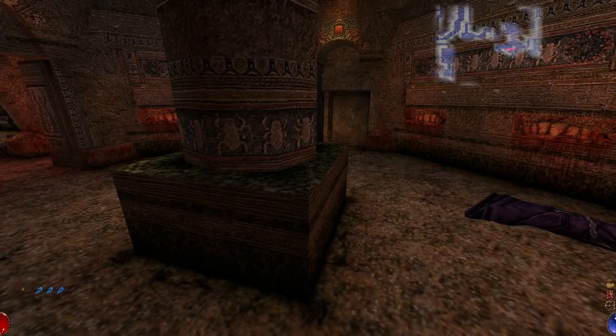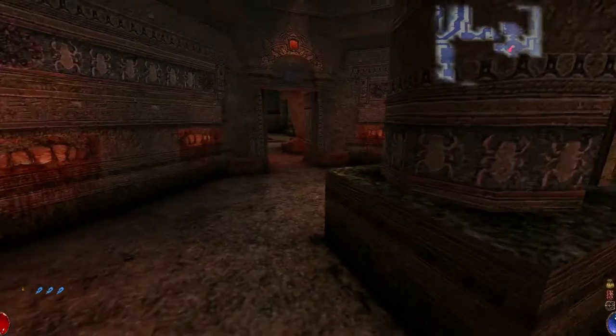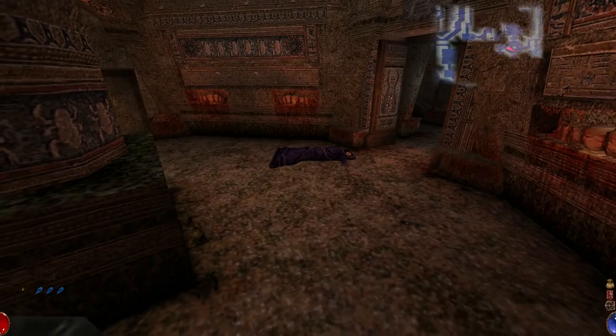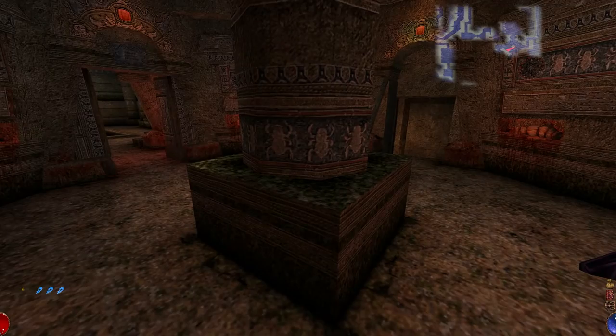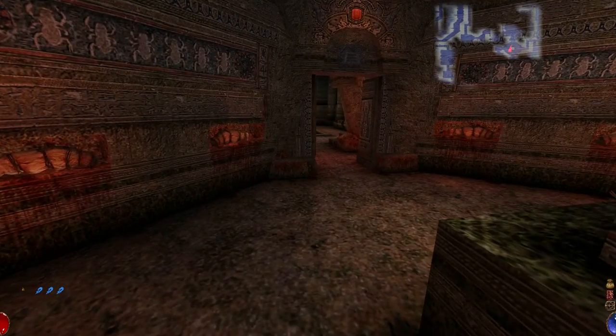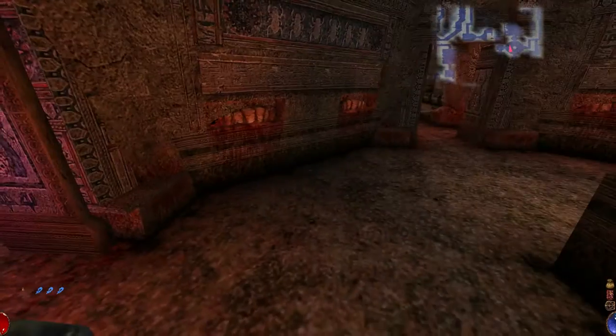Hello everyone, welcome back to Arx Fatalis. We once again return to the Temple of Akba. I need to look around a bit more, see what's here. Obviously my main goal is to find the meteor, and try to get to it, and try to destroy it. But I'm sure there's much more here to find.